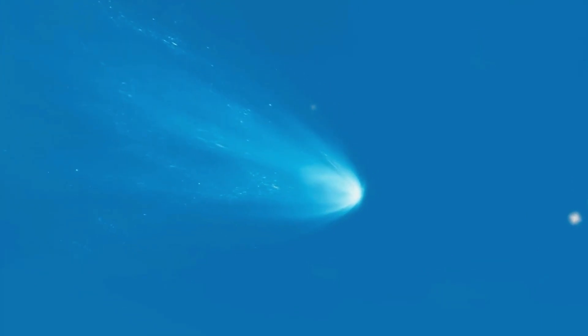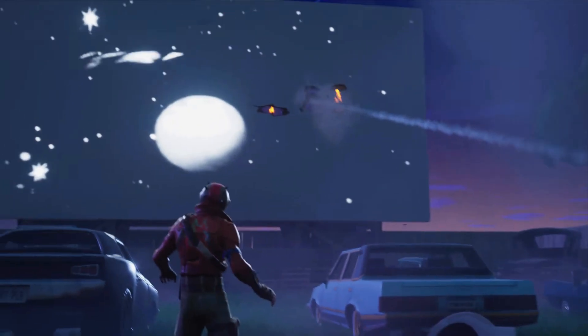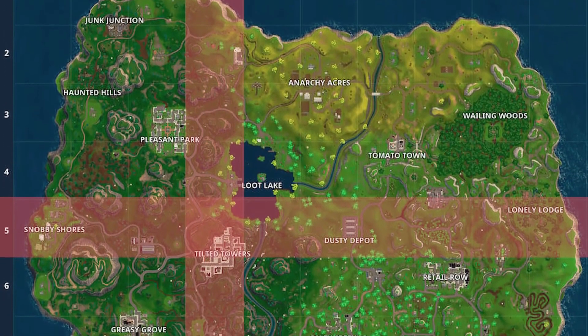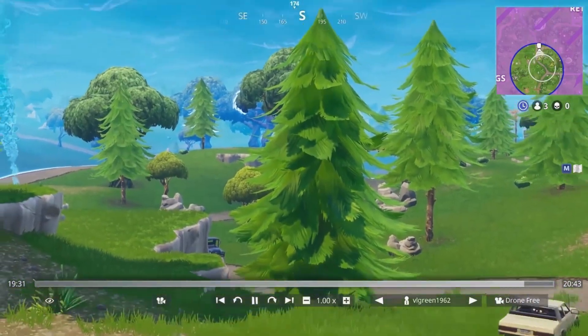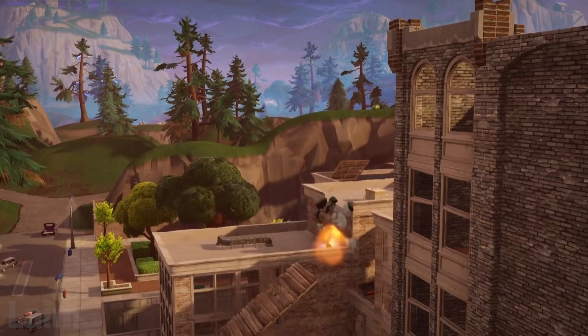Towards the end of Season 3, a meteor appeared up in the sky and everybody thought that was it — Tilted Towers is going to get hit. There was even an SOS message from the meteor suggesting Tilted Towers was the drop zone. But it ended up crash landing and hitting Dusty Depot. Tilted was fine though, although a few meteors ended up colliding with some of the buildings, and one in particular came off worse than the rest.